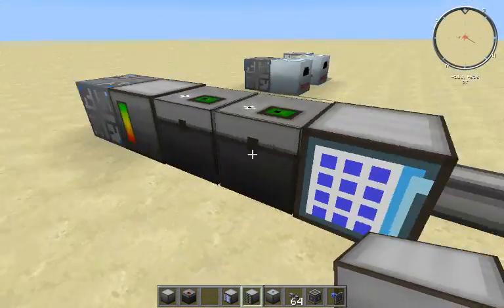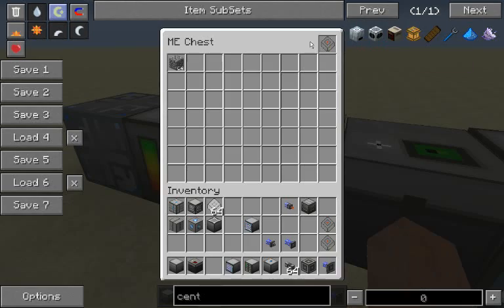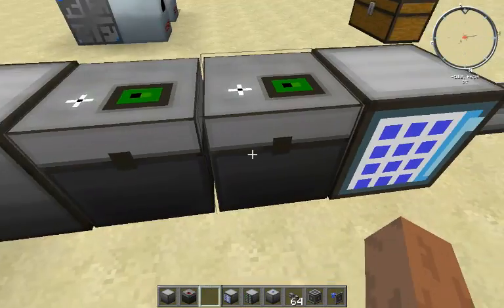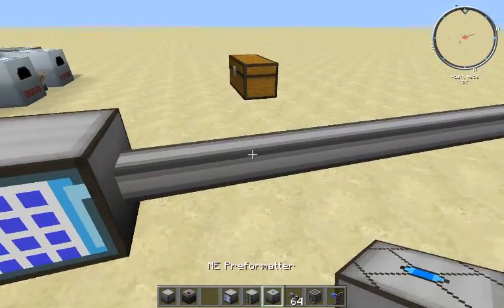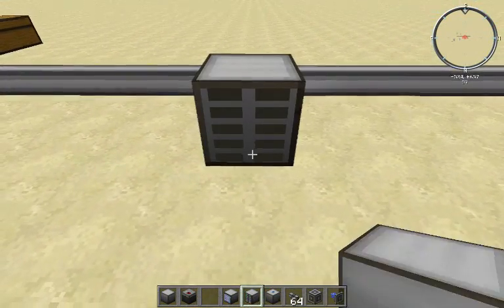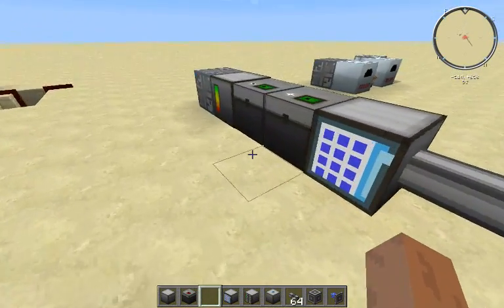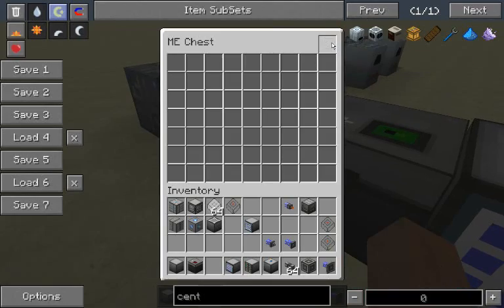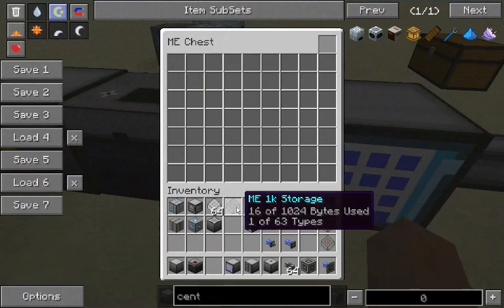Next, I'm going to show you the ME drive. So you've got these ME chests, which are basically like a chest. But if you just want to use the access terminals and never go up to the chests, you've got this ME drive. Like when you open it up — what do you do with this? What you can do is put the storage cells in the drive. And when you take a cell out, it keeps the data in it, so that's a good way of transporting material as well.